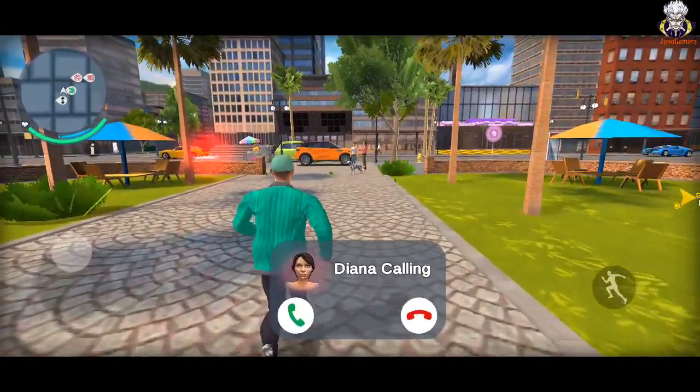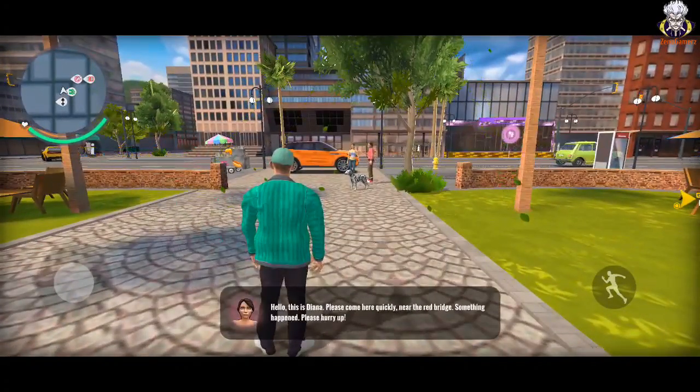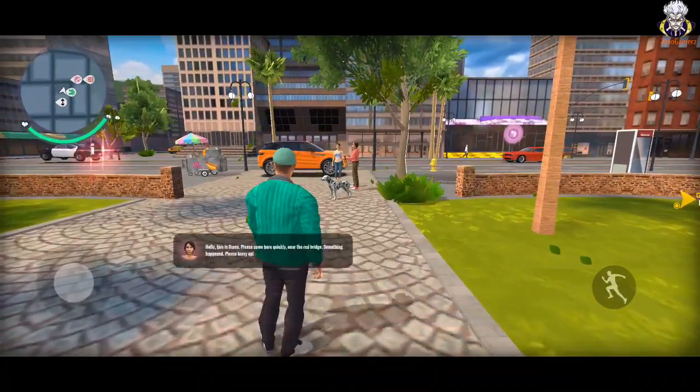Now we are going to return to the car. Call in. Hello, this is Diana. Please come here quickly — near the red bridge. Something happened. Please go to the car. Now we need to return.